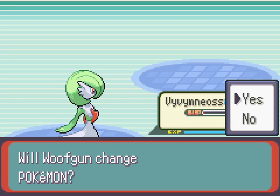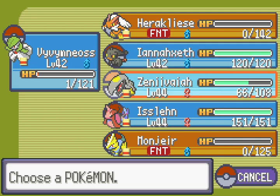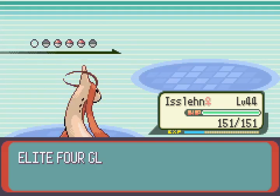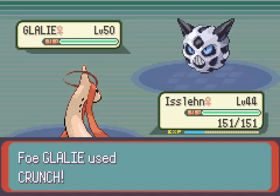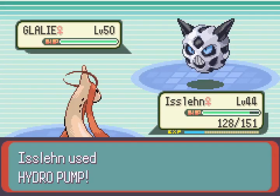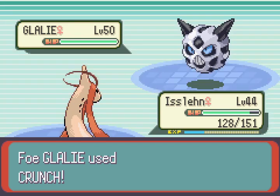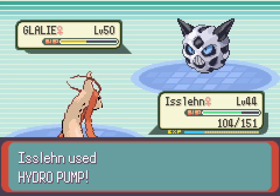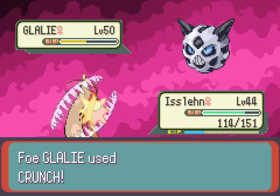Glalie - what do we even do against this Glalie? Fighting, rock, steel, or fire? Can Islan push her way through this? Like, if we just Hydro Pump this, what do we do - how much do we do? 23... we take... and we do nothing as we miss. So around a little under 25 we're taking consistently. And we got that going on too.